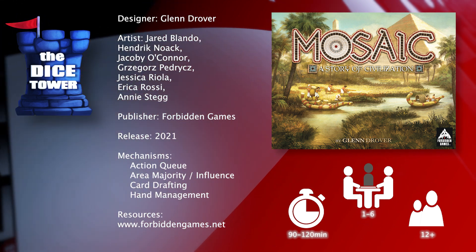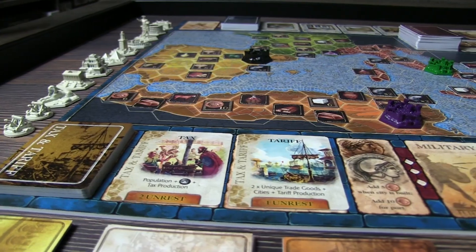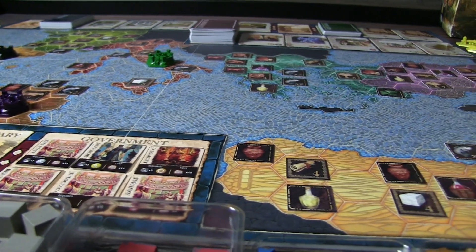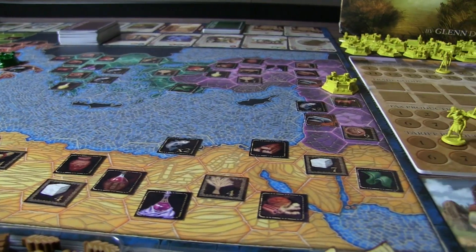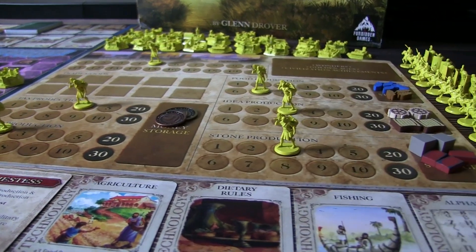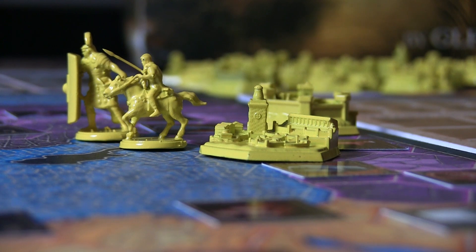In Mosaic, you guide an ancient civilization from its founding. Your decisions will determine whether it will thrive and be remembered as the greatest civilization in history, or falter and be lost to the sands of time forever. Which leader will guide you? Which technologies and advantages will your civilization research? Where will you found your starting city? Will you focus on expansion or productivity? Will your people be great builders or great thinkers? Will you build soaring wonders or trade networks? Will you found new cities and towns, or recruit powerful armies to create an empire? Will your people praise you during a golden age, or curse you for your oppressive taxes? Each decision that you make is another shining stone in your civilization's unique mosaic.